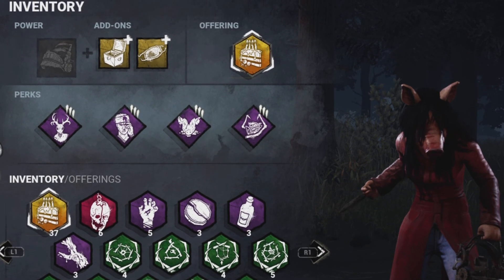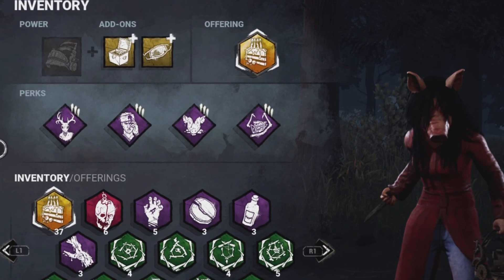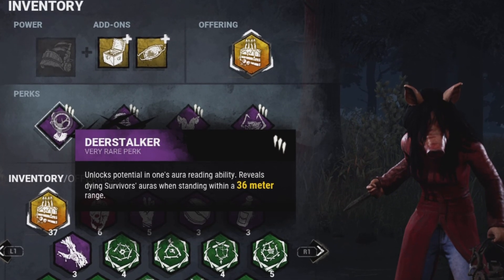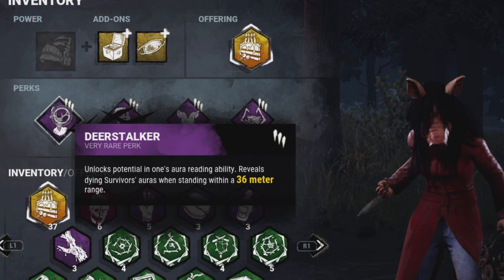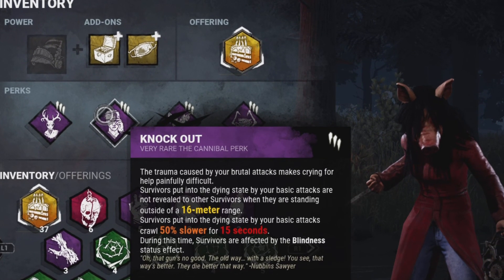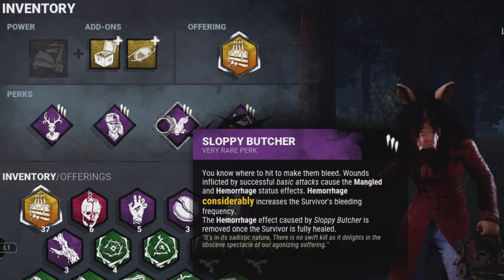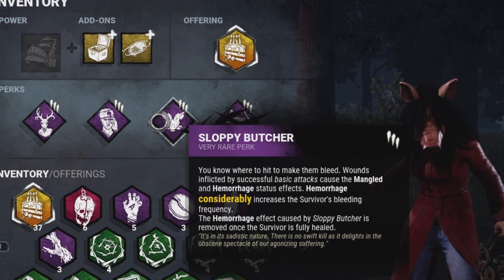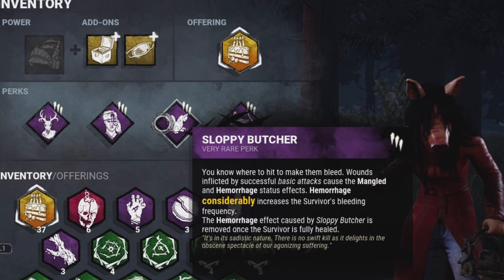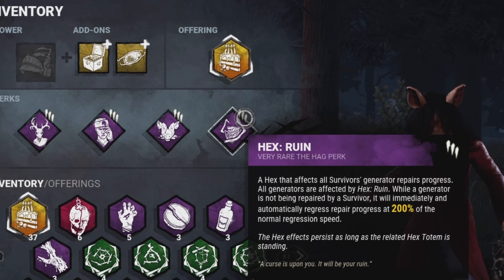The build is Slug Piggy. Normal slugging perks: Deer Stalk, so I can see people being slugged within 36m range. Knockout, so when I down people they're basically affected by the blindness status effect and people can't see them unless they're within 16m. And Sloppy Butcher, so when I hit them they take a little longer to heal, but it also takes a little bit longer to pick up as well — because normally when people say they're like 95% healed, they won't tap and they're picked up. This takes a split second longer. And Ruin just to slow them down ever so slightly.